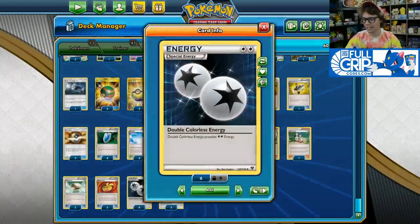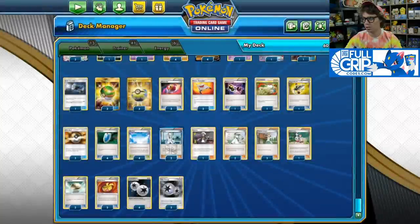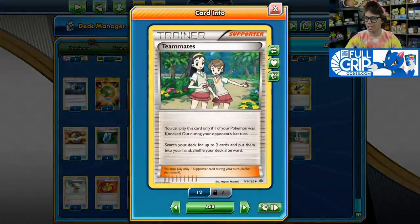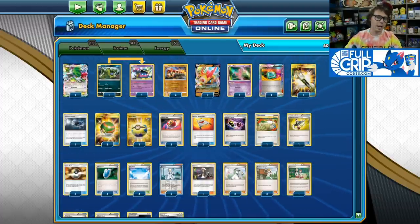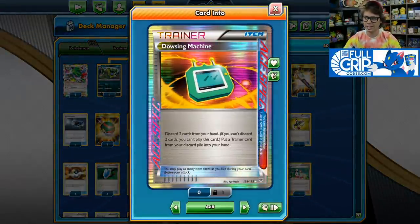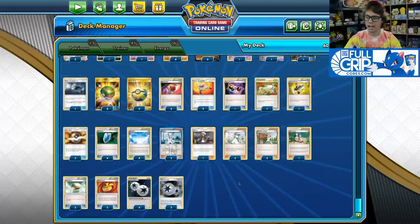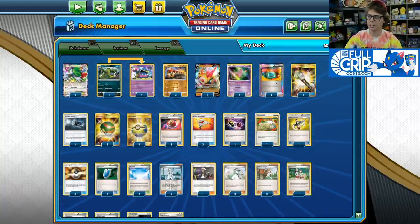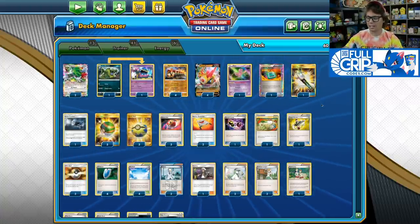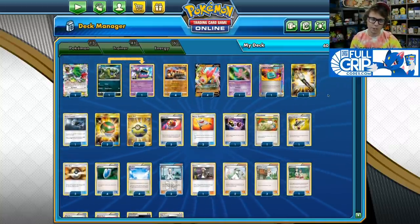We have four Skyfield in the deck and take advantage of Twin Energy — two Twin Energy, four Double Colorless Energy, and a Special Charge, so no problems hitting our energy. We also have Teammates in the deck to get any two cards from our deck if one of our Pokemon was knocked out last turn. For the Ace Spec, I like Dowsing Machine since you can reuse Field Blower, Target Whistle, or Great Catcher. You could also play Computer Search for consistency, or Life Dew, but the Dowsing Machine with the Great Catcher–Target Whistle combo allows you to be very aggressive and take out key Pokemon.